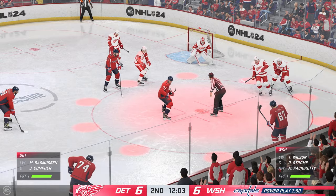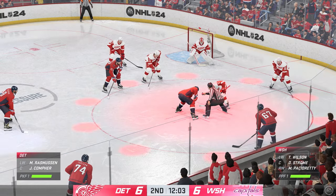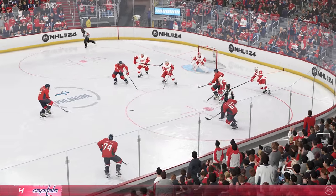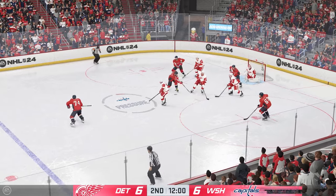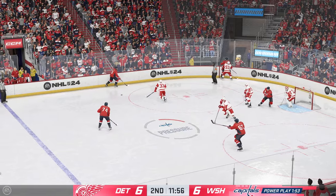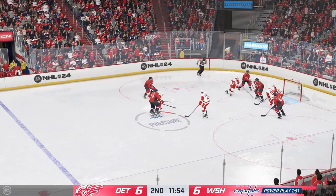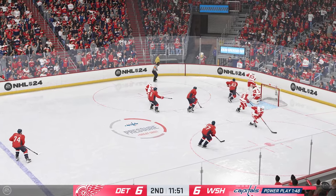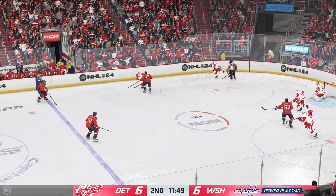The power play creates so much energy, and when it's just average, you can feel a bit deflated. Everyone expects a power play to score all the time — guess what, it doesn't. Here's a short pass to Carlsen. And that's broken up. Back to the point it goes. The Capitals out on the offensive end turn that chance aside. Puck is cleared out of the defensive zone.